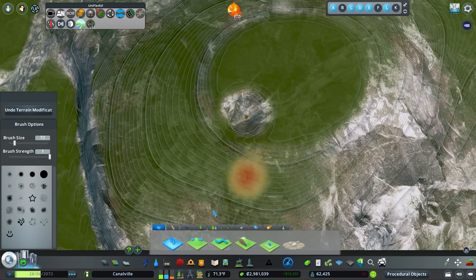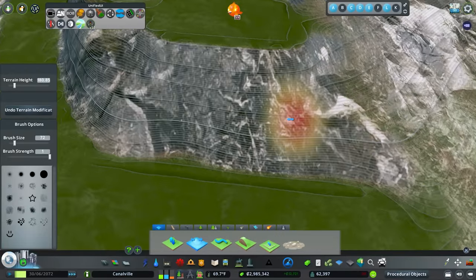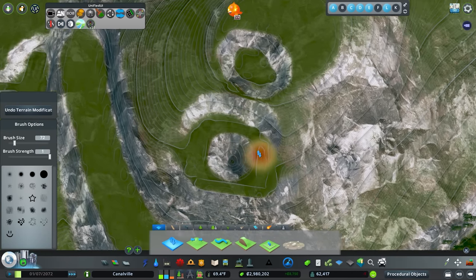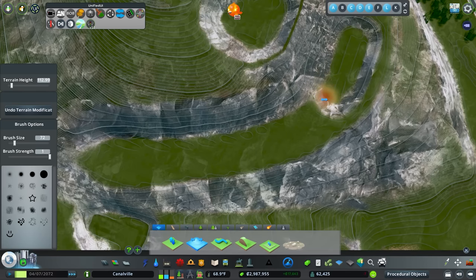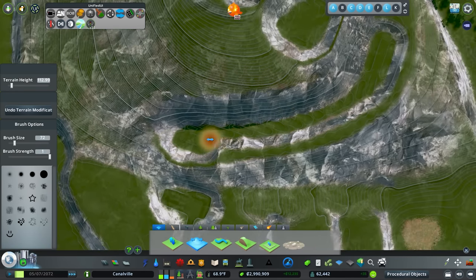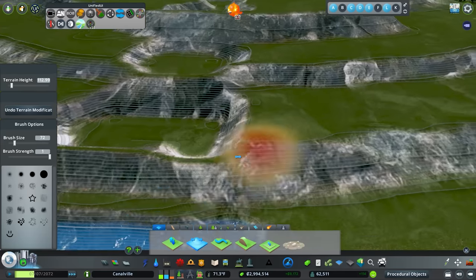Let's go ahead and make our top level, shift terrain to drop it down. We'll do a second tier here. Water is definitely finicky in this game — what happens is it'll flow sideways rather than down. So we need to come back and adjust this. Then we create a riverbed for it to flow down — I don't want it super deep. We'll have it hug the edge, go all the way down, and end right here. We can even do some paths up here so people can walk right next to the waterfall.